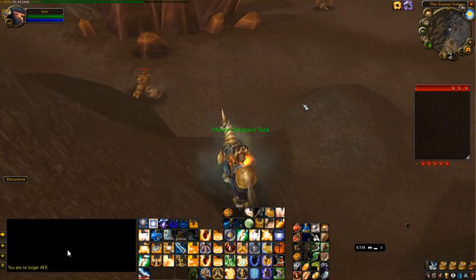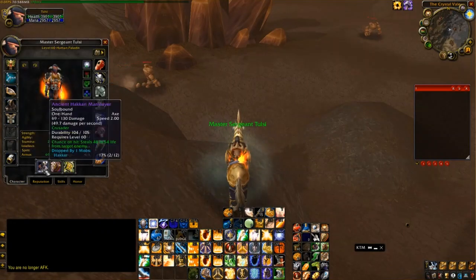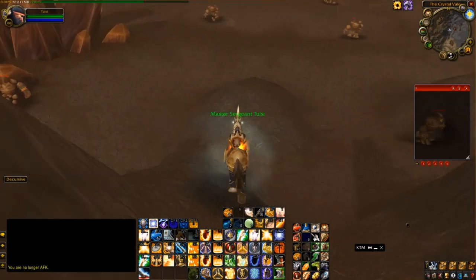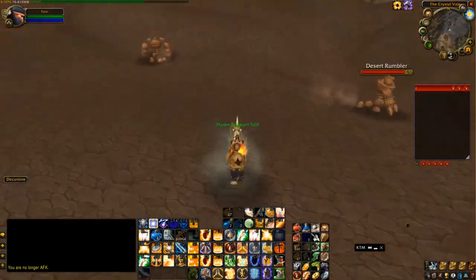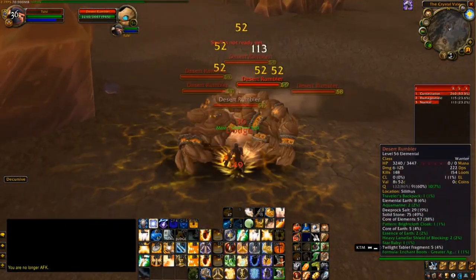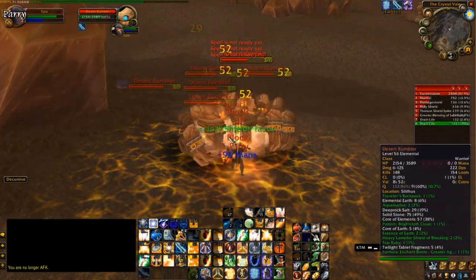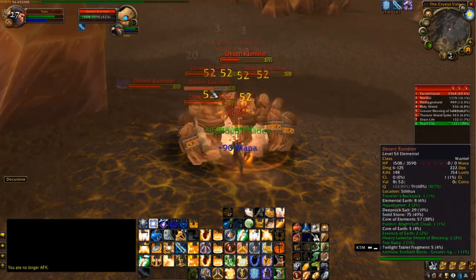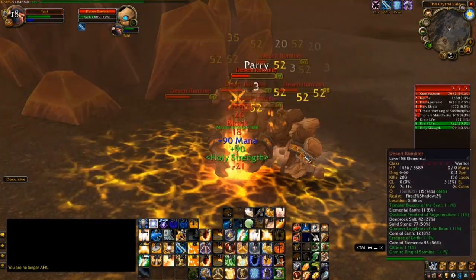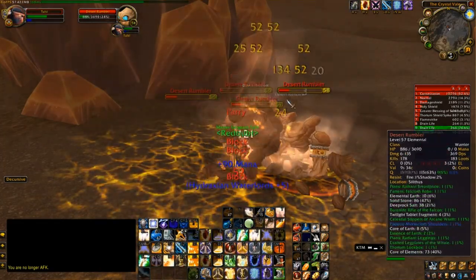My next spot is in Silithus — the rock elementals in the northwestern corner where you have to kill them for the Hydraxian Warlords Molten Core quest line. You can actually AoE farm these. The criteria for AoE farmability is that they just do melee damage and don't do any dots like bleeds or anything annoying. These just do physical damage, so I'm taking like no damage because I'm blocking it all with really high armor.